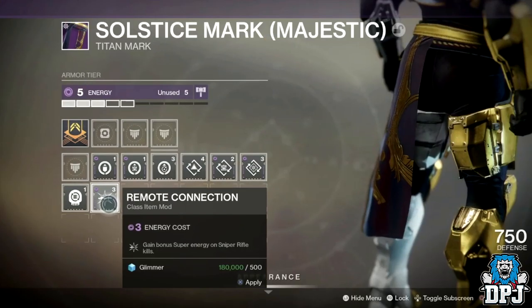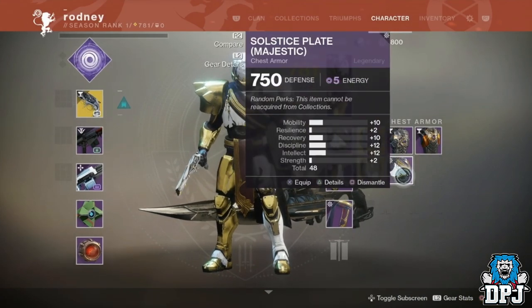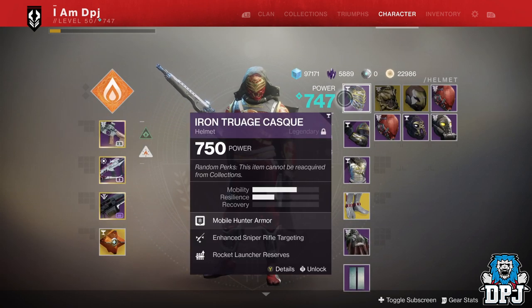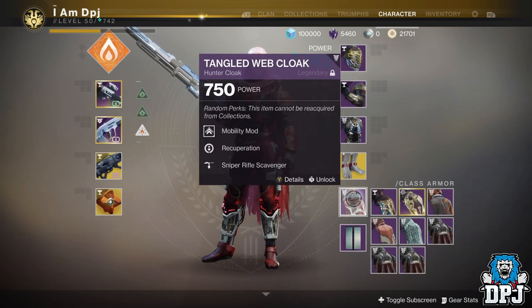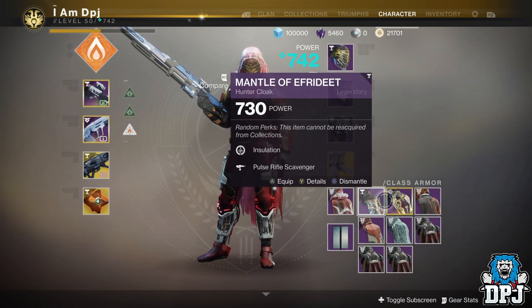Class items it seems won't offer any of the perks we can see on class items in-game now. For instance, at the moment we can get scavenger perks on class items and gauntlets. When Shadowkeep comes, scavenger perks will be locked to leg armours. On class items now and also helmets, we can see weapon reserve mods. When Shadowkeep comes, these weapon reserve mods will be tied to chest pieces. So it's probably wise — which is something I am doing — to grind for class items which have various scavenger mods and reserve mods on them.